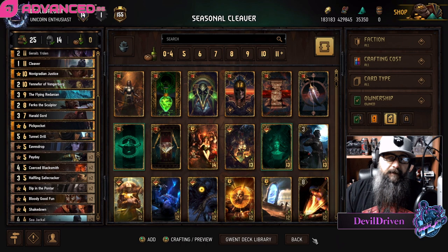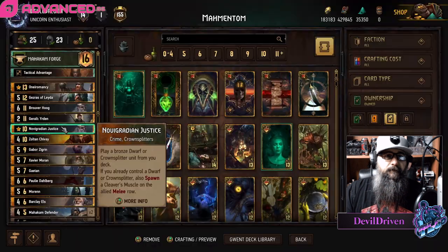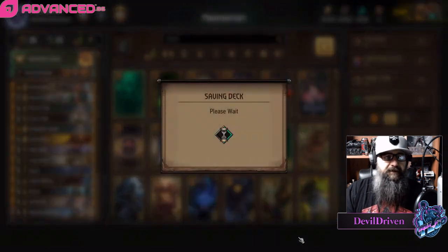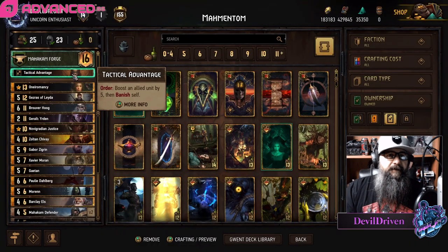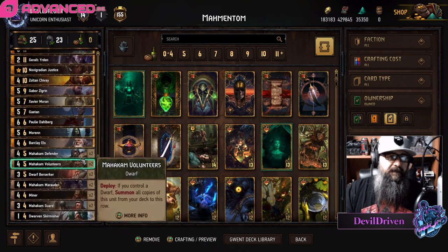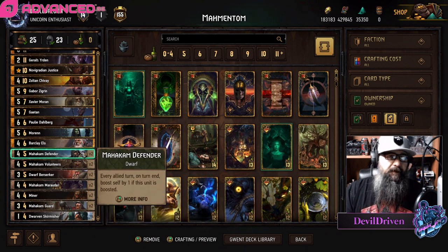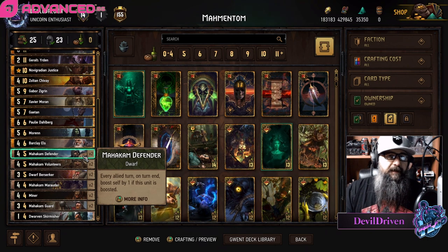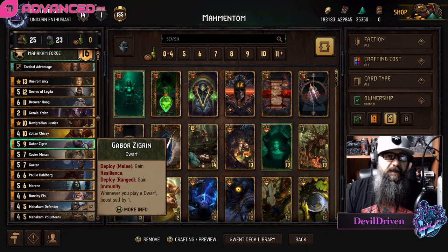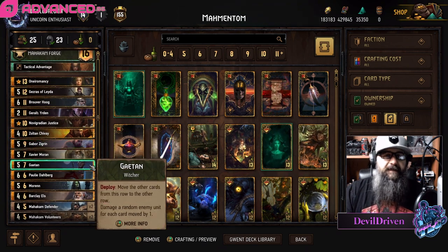Let's switch over to the Tempering list — Mahakam Forge. So this was the other one I came up with. We went with Tactical Advantage to possibly bump up the Defenders. They're really good in this mode. Barclays can bump them up if you got a lot. The carryover is really nice — being able to take Zoltan or Gabor and carry him over to the next round.